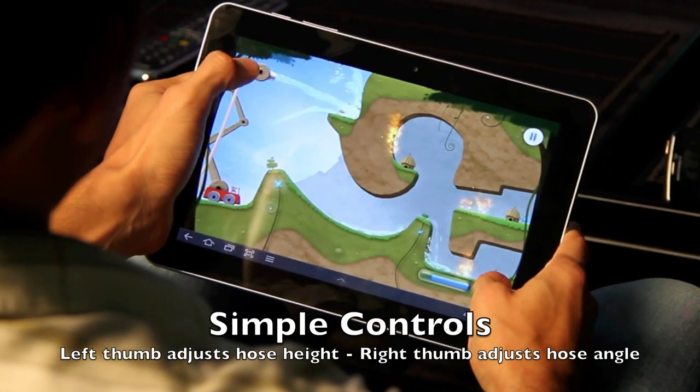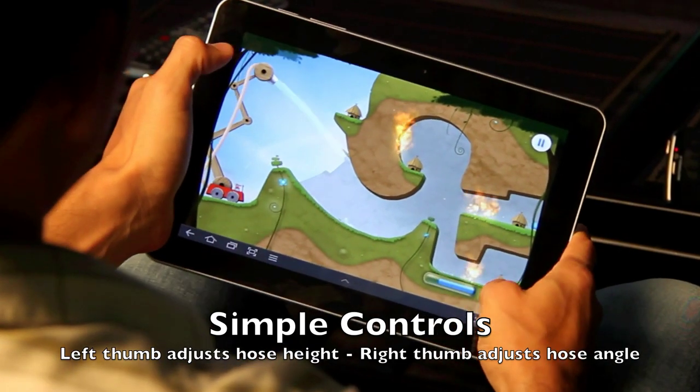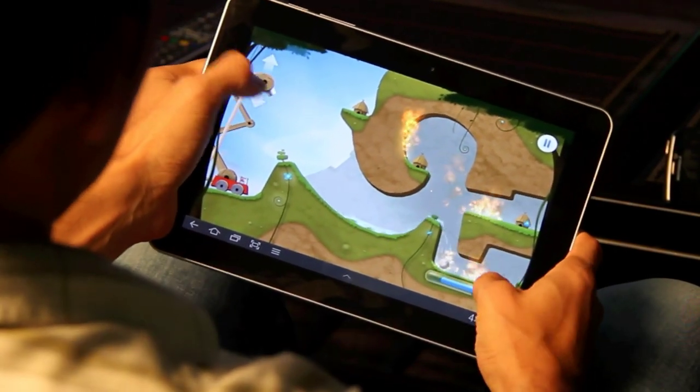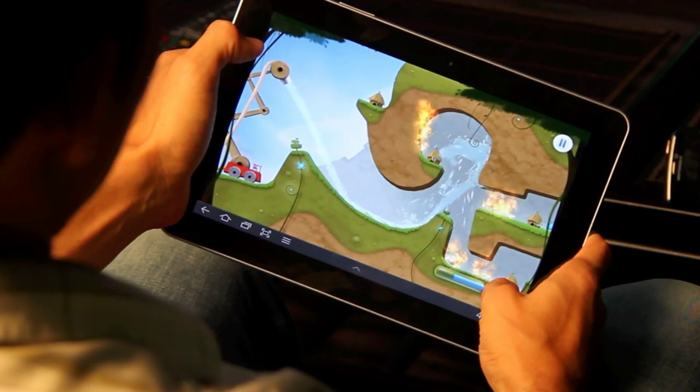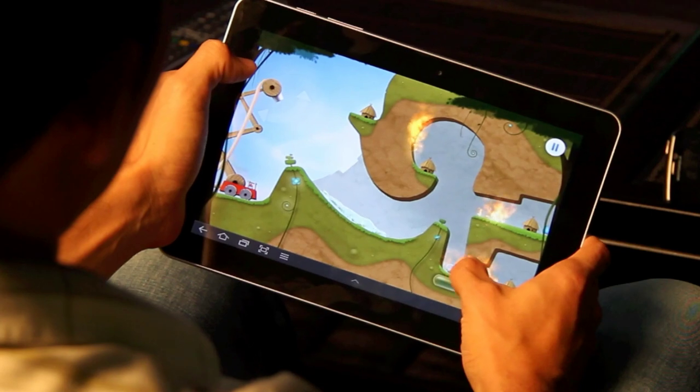So let's take a quick little look at a brand new game called Sprinkle. It's a preview of a game from the guys at Mediocre. Now this game right now is optimized for Tegra 2 dual core processors, but the folks at Mediocre are actually cooking up a new version of Sprinkle that will be compatible with NVIDIA's project Kal-El, which will be the world's first quad core mobile processor to hit the market.